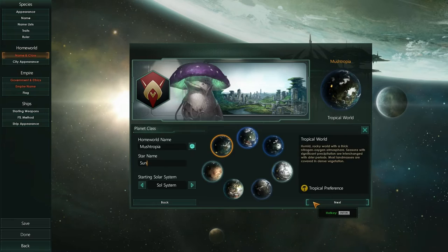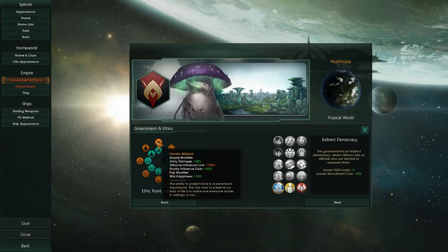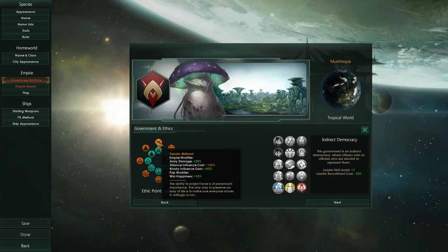We'll go for the Fungoid Sea. So now we can spend points on our government and ethics. This modifies things like our army damage, our alliance influence cost, and rivalry influence gains.